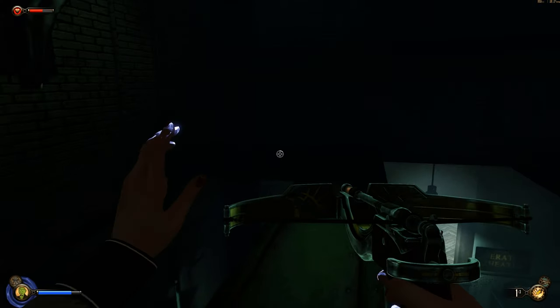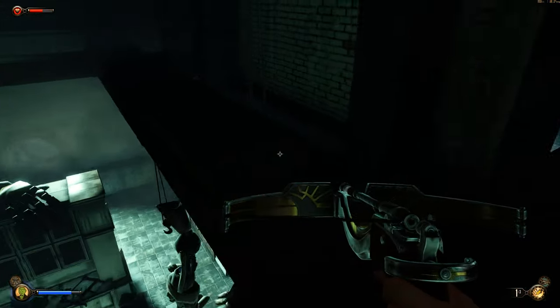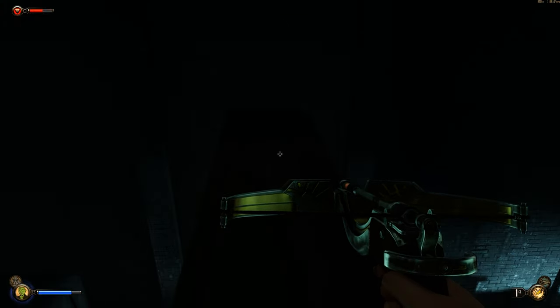This is kind of fun isn't it? Now we're up here and I'm sure there's some interesting things up here. We can enter a ventilation shaft up here — there are many levels to this Fink's laboratory.